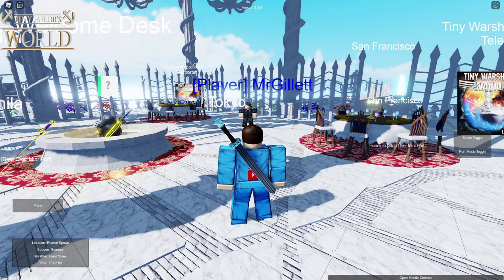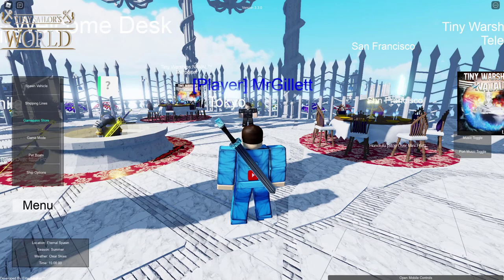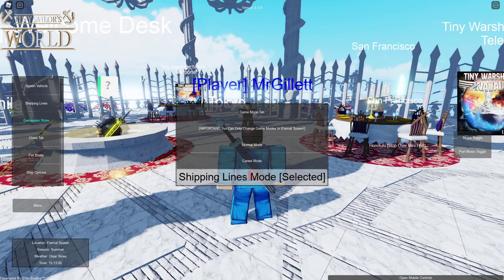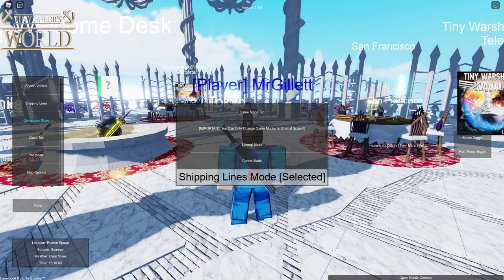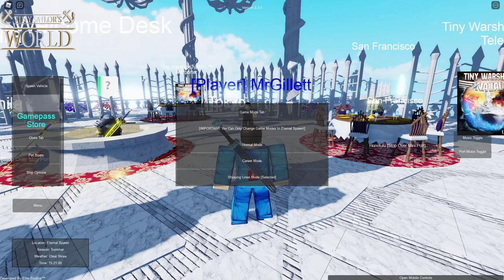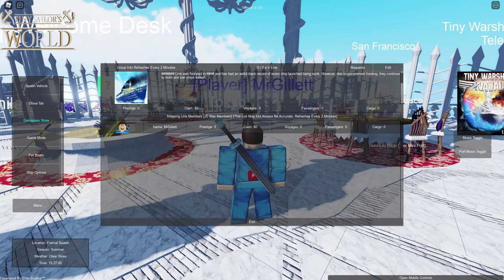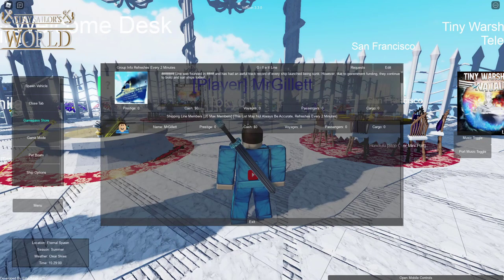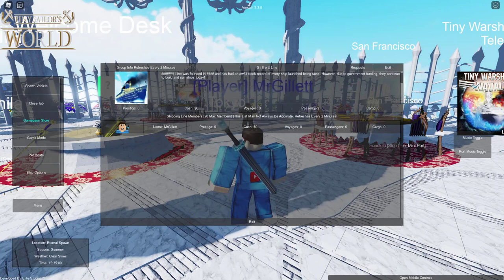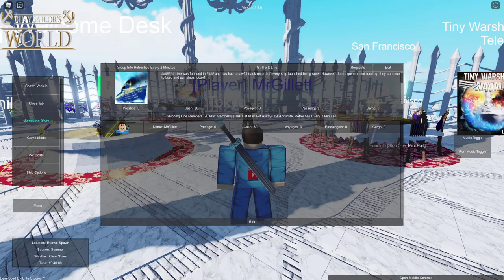There's actually already a White Star Line in the game, which is pretty cool. Going to the menu, we'll see a tab called Shipping Lines, but to access it we have to go to Game Mode and then select Shipping Lines, similar to what we did in the career mode video. Once selected, we can view our own shipping line. I've created mine just before the video — it's the Gillette Line — and it looks like we've got some tags that appeared there, so I'll have to fix that later.